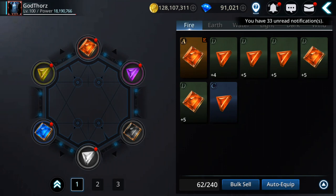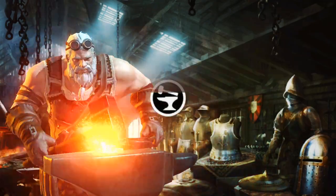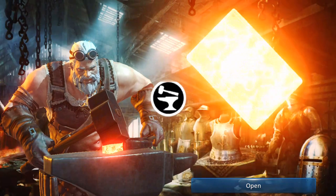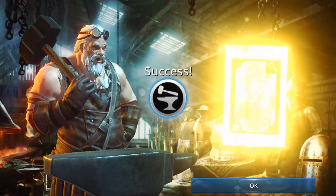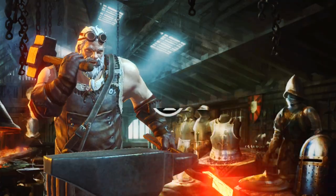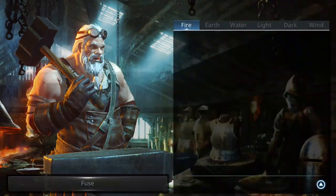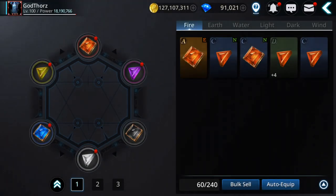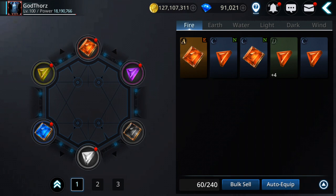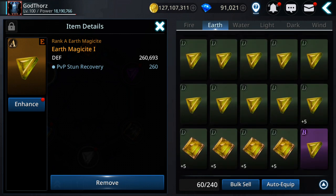Let's fuse this one with this one. Half a million gold — oh my gosh, that's a lot. Very expensive process. Now I should be able to enhance this, but let's continue on the next ones and try to do the same thing.